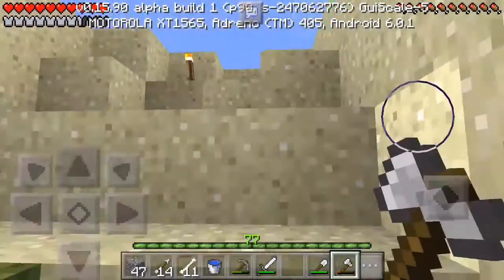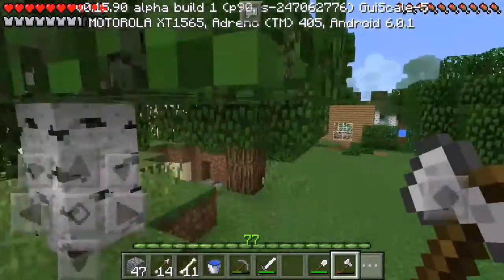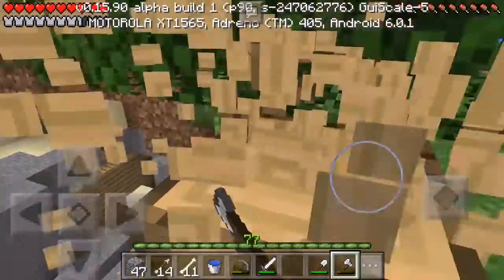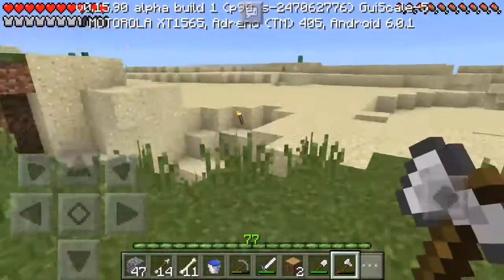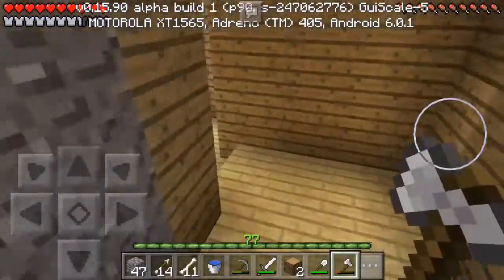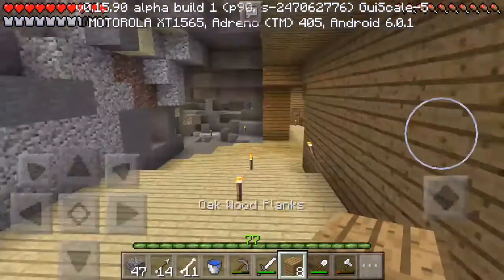I just joined the world and somehow there's a creeper that blew up. There's some bug with the creepers — if they're above or far away from you they'll still explode. There's a lot of bugs in this update. I don't know if there's an update out but if there is I'm gonna have to update.